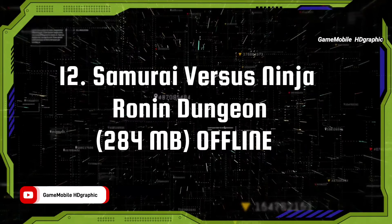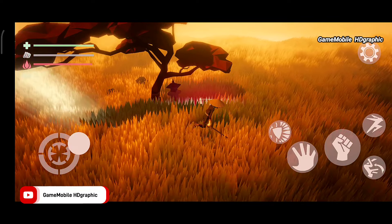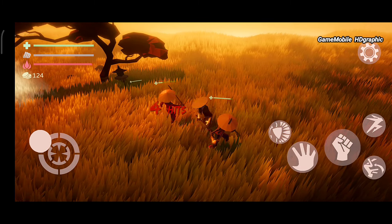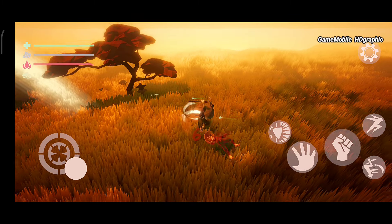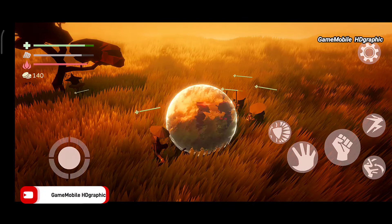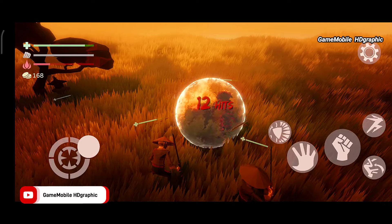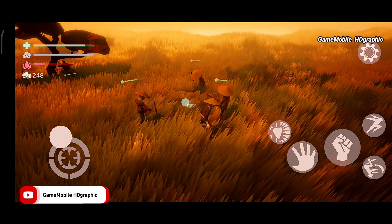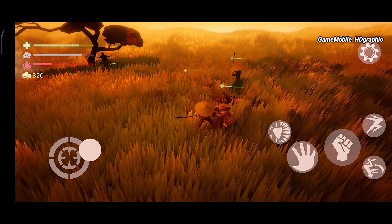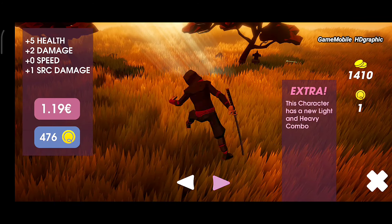Samurai versus Ninja — Ronin Dungeon. This is a tactical samurai battle game with realistic movement, playable fully offline. Timing and precision are the most important aspects to defend and defeat large numbers of samurai opponents. We can unlock new characters, each with different stats and extra attributes. You can also buy new swords with better damage. This game has a 4.8-star rating on the Play Store — a perfect review for an offline samurai game.